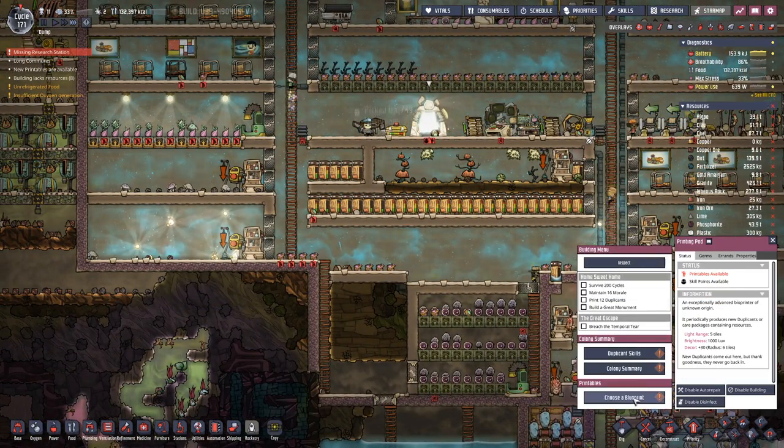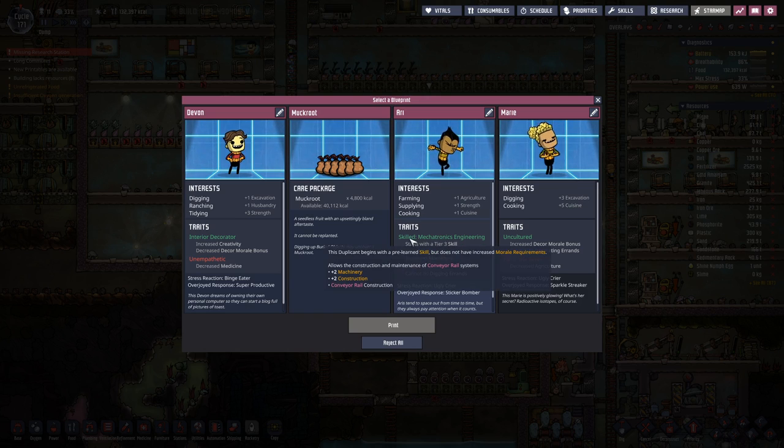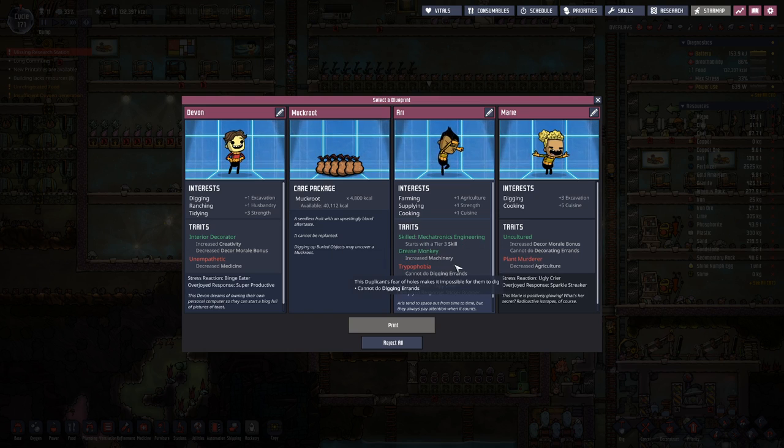We do have something in here. Last time a duplicate died so we can replenish with a new one. It was our doctor that died, but I think we found another duplicate that has interests and traits in that direction. Looking at the negative traits first: cannot do medicine - that's okay. Digging, ranching, tidying, interior decorator traits - okay, not that we need that. Then mechatronics engineer - that's good. But cannot do digging errands - that's not great.